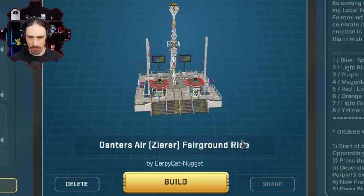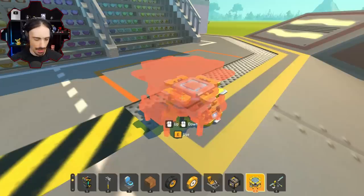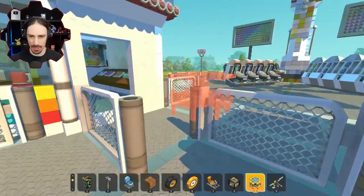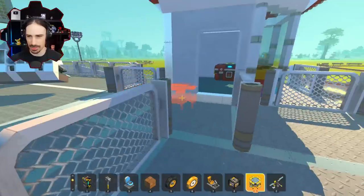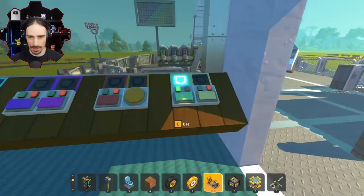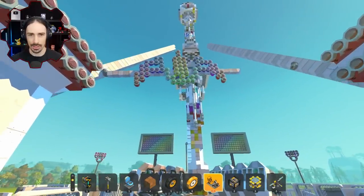This is the Danters Air Zierer Fairground Ride by Derpy Cat Nugget, and there is a whole series of operating instructions that I really don't think I'm gonna be able to memorize. I'm just gonna push buttons and see what happens. The frame rate is pretty bad right now — hopefully it'll get better once things start moving, because this is just a massive creation. The green button is to start turning things on — there we go, the frames are coming back.